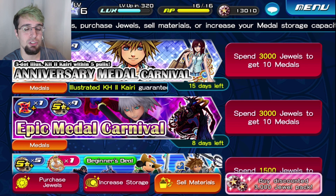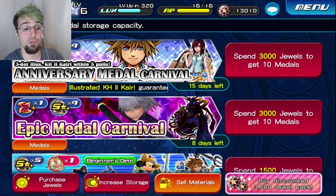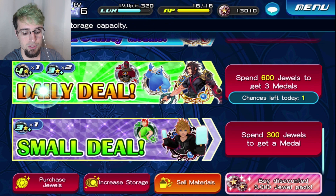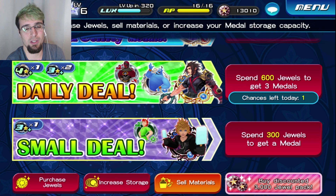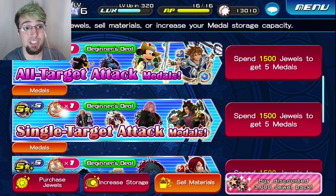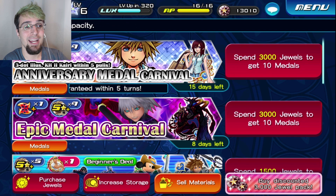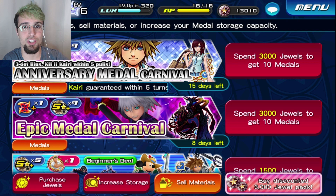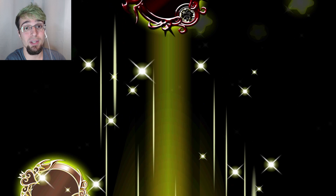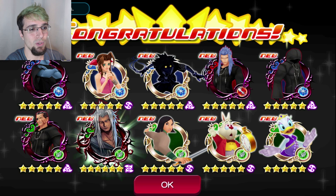Alright, we're in the shop screen. I have 12,300 jewels now — all you need is 12,000 jewels, that's four pulls at 3,000 each. This is where you determine if you're going to keep this account or not. Ignore all the deals down here — beginners, small deals, daily deals. Never spend jewels on these unless you're bored. Same with the utility, attacker, and AOE medal banners — skip these as well. If you're rerolling, go straight for the anniversary deal, because mercy-pulling for Kairi is going to give you a huge head start.